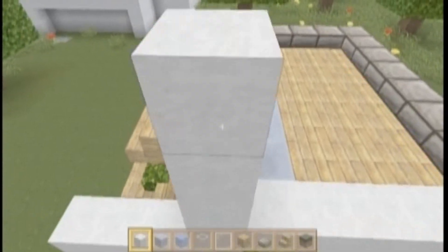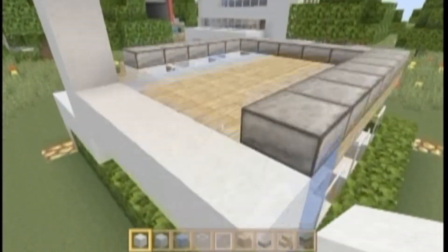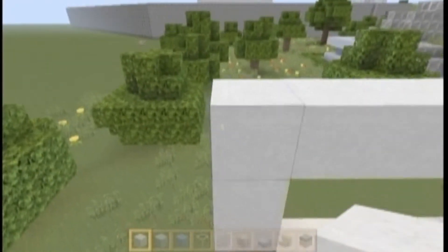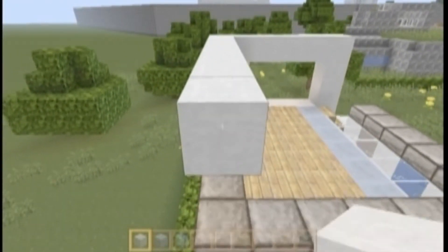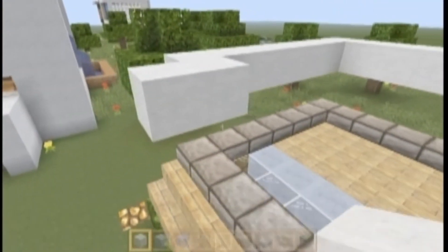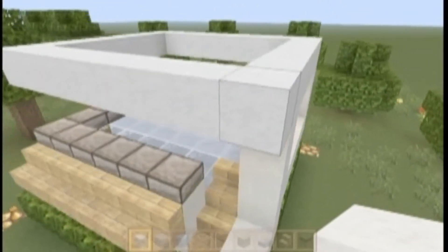We're going to keep our wool — go up one, two, three and build across. Match it up with this side, then build all the way across our lovely little slab area here, and connect it just like that.